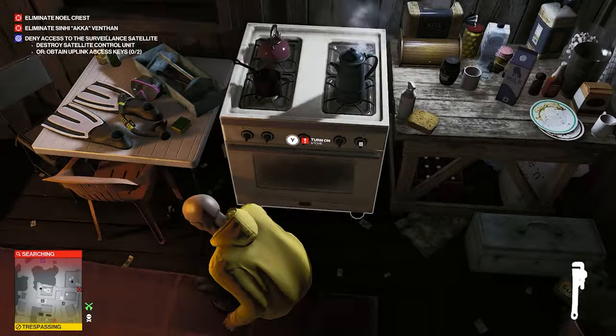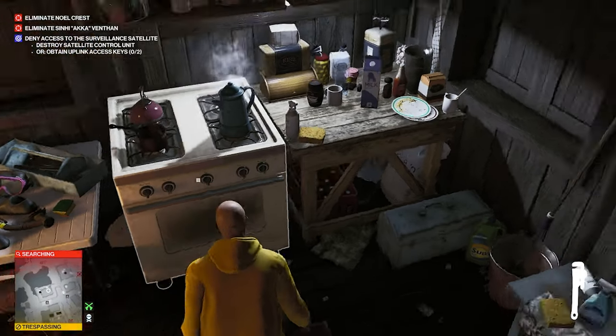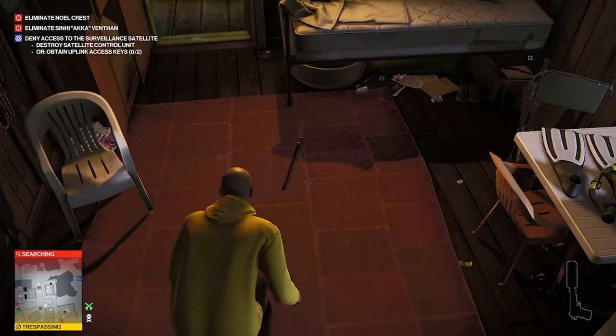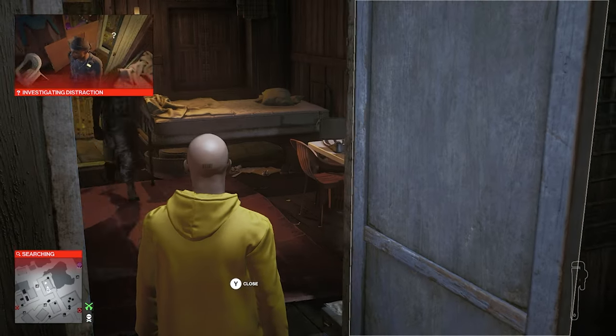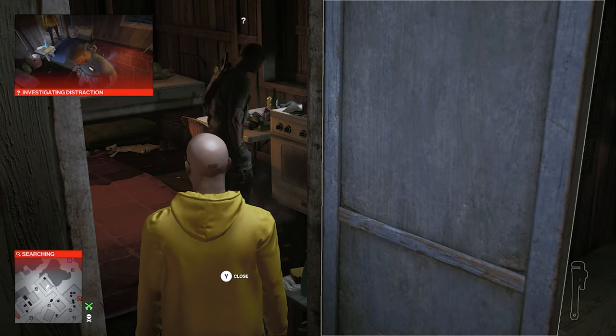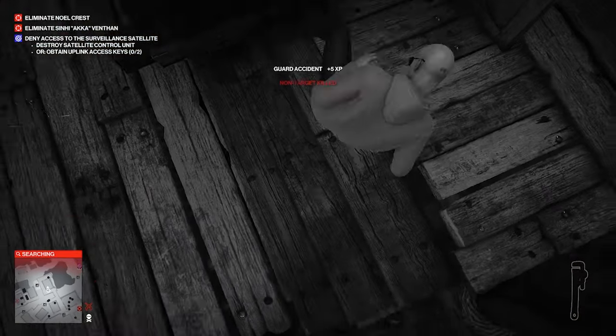For stoves, turn off the stove first, then create a gas leak. The next time this stove is turned on, it'll blow up. Create a distraction to call your target in and just wait. Just don't stand too close.